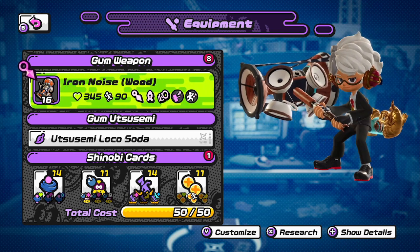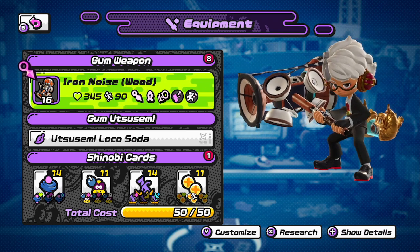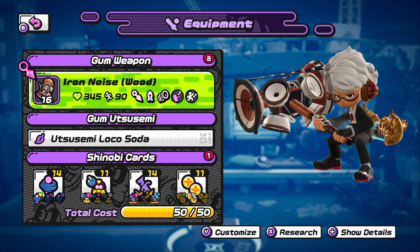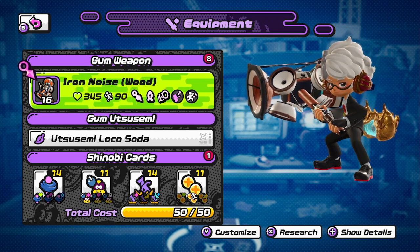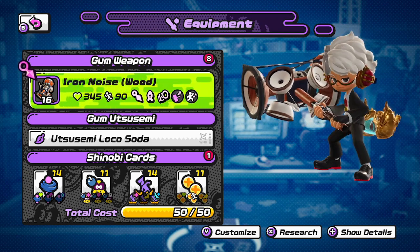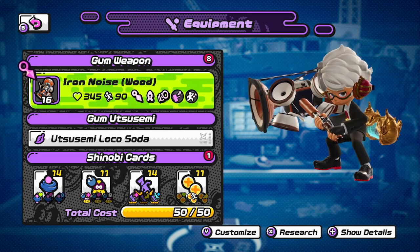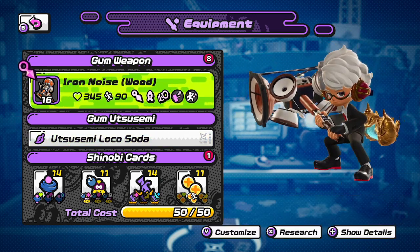But enough of all that — that will be for a later date. For now, I am doing a weapon guide on Iron Noise. Iron Noise is one of my favorite weapons in the game. Despite how this game really just nerfed this weapon — they nerfed it, then buffed it, then nerfed it again. It's been crazy. This weapon has been going on a wild ride recently with all these patches. They removed some mechanics like sound barriers.